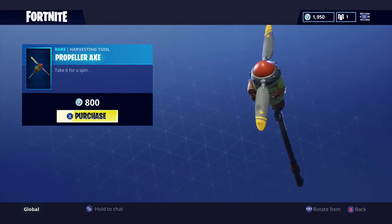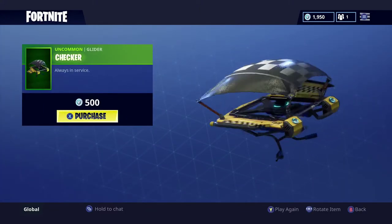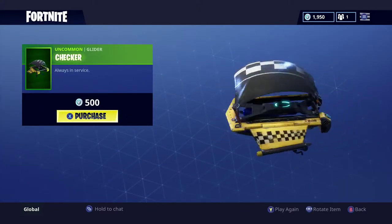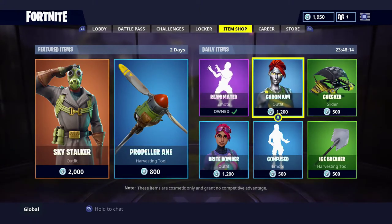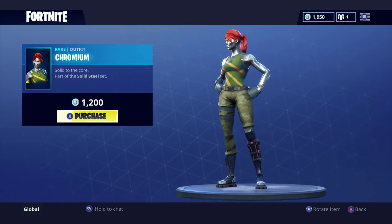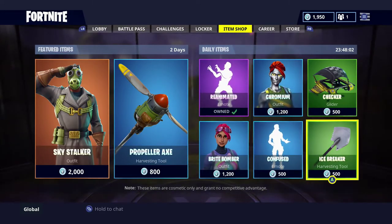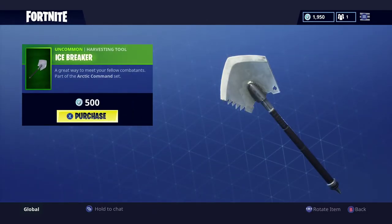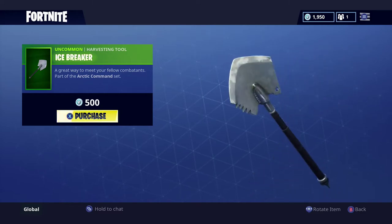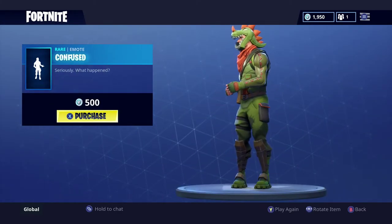Next up we've got the Checker, it is 500 V-bucks, along with Chromium which is 1,200 V-bucks. Next up is the Bright Bomber outfit which is 1,200 V-bucks. Moving on, the Icebreaker harvesting tool is 500 V-bucks. I already showed you Confused but it doesn't hurt to show you one more time.